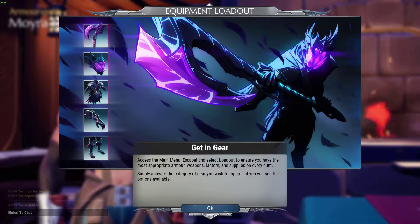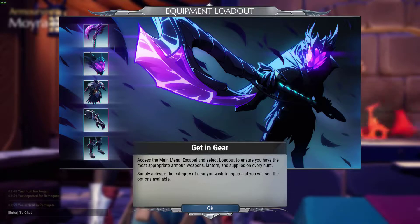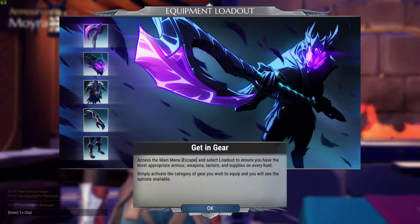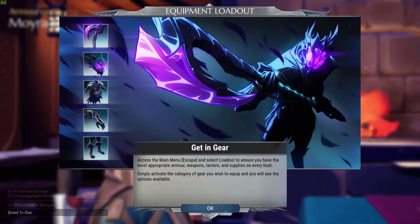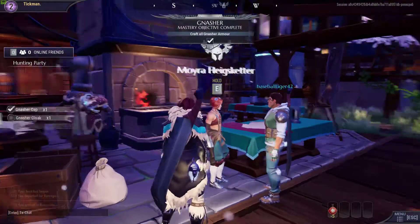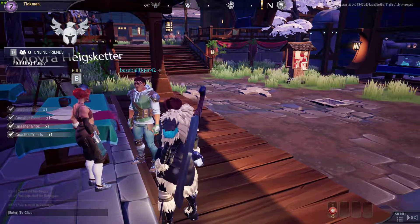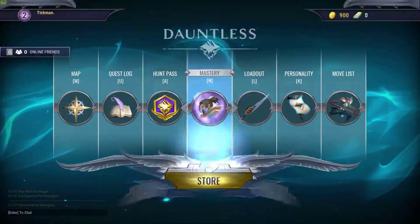All right, get in gear. Access the main menu, escape, select loadout to ensure you have the most appropriate armor, weapons, lanterns, and supplies on every hunt. Simply activate the category of gear you wish to equip and you will see the options available. There we go — and we got a master objective done.